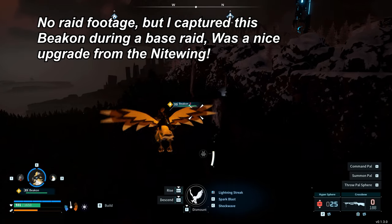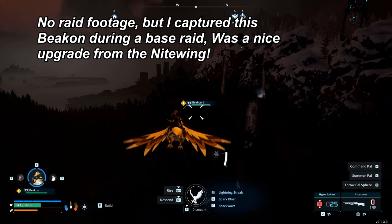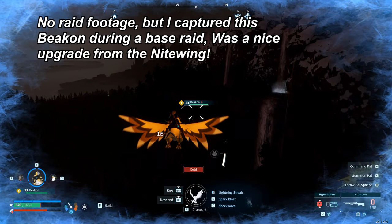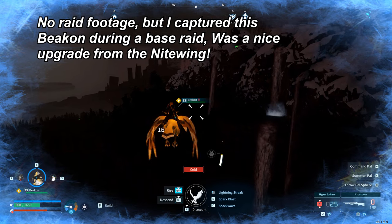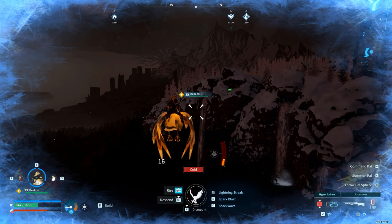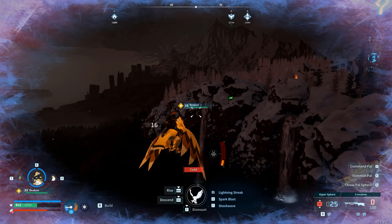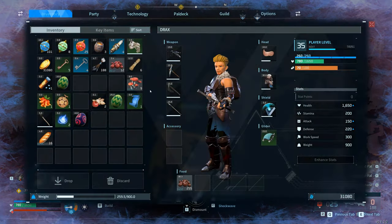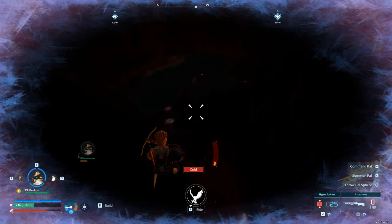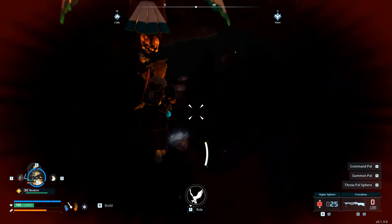Capture the raid Pals — those ones that raid your base — to save you traveling to get them. Anytime you get one of those raids, think of it as an opportunity to get some extra new Pals. I got a few this way early on that I wouldn't have seen otherwise until nearly end game. They normally come in around your level so you should always be able to capture them if they are weakened enough and you're using the right spheres.